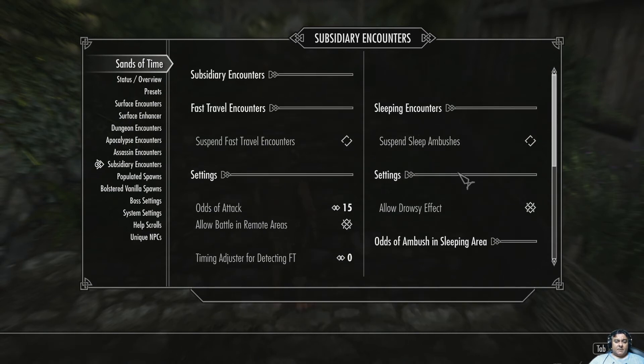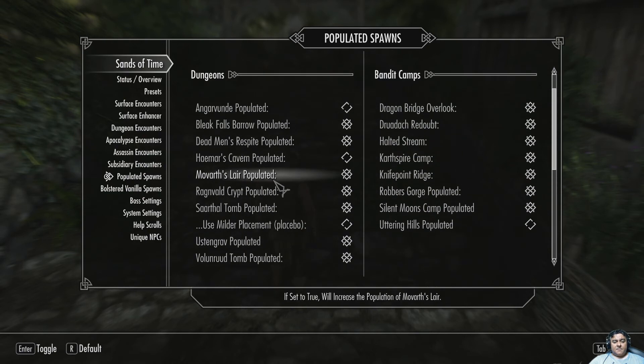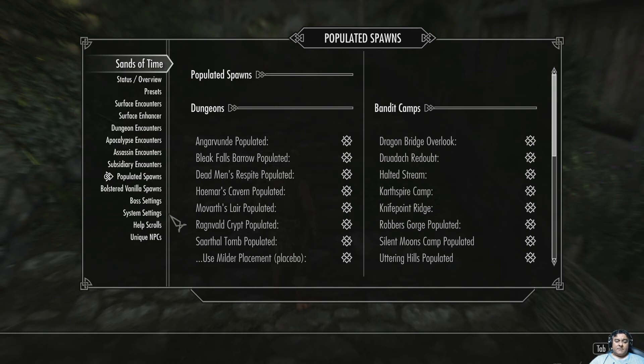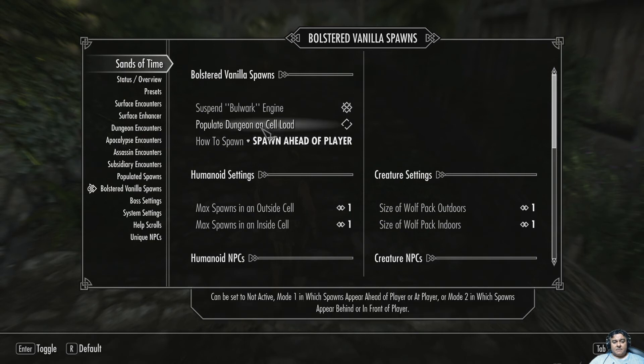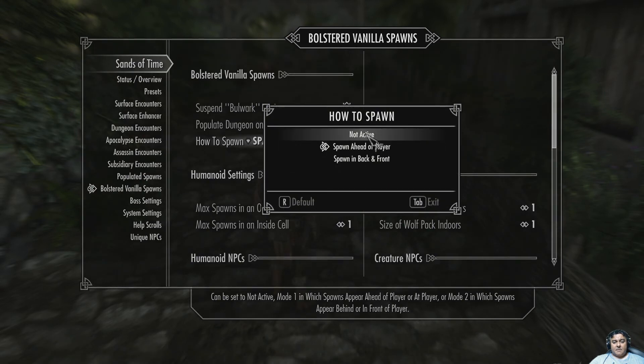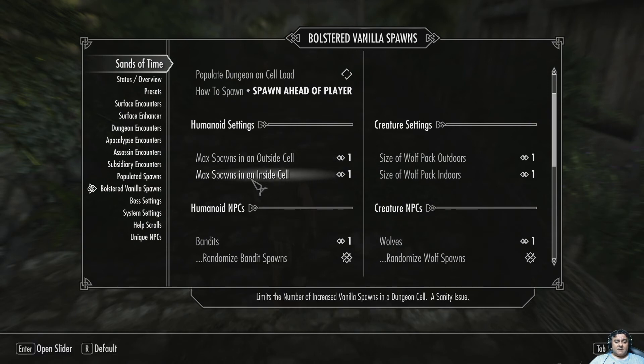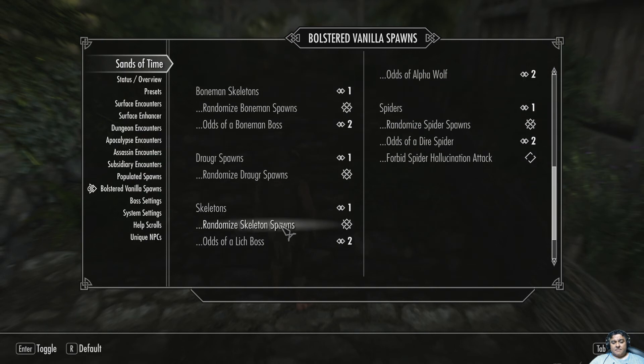Sleeping stuff — ignore that, it's not going to end the game. I will take that out soon. Popular spawns: these are places where Sense of Time has added more custom spawns, and you can disable them per site — this wasn't in the book. How do you populate a dungeon? On cell load, yes or no, or when they see you? Active spawner header: player spawning back and front. How many are spawned in outside cell, how many inside cell — it goes on and on.